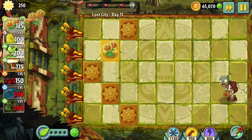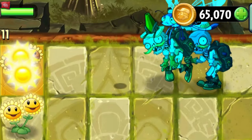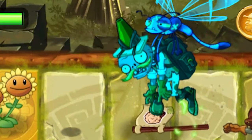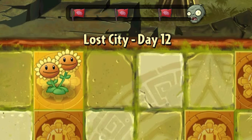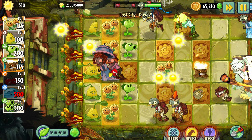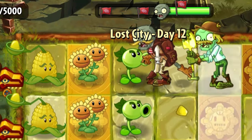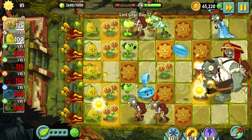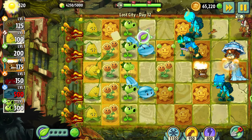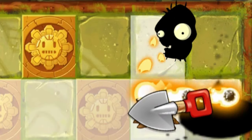Day 11 – Another level with 3 waves. I liked it. Winter Melons are everything here. Day 12 – Only a third part of the world is completed, but we already faced a gargantuar and a huge wave of zombies. The main problem was time – the lack of it. It was really hard to stabilize the situation, which was near collapse. But right before the final wave, we managed to build an amazing defense which granted us victory.